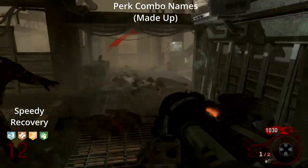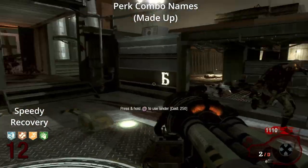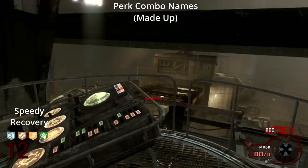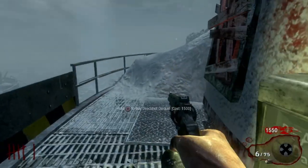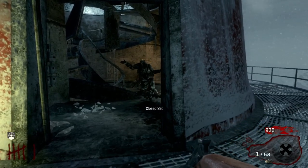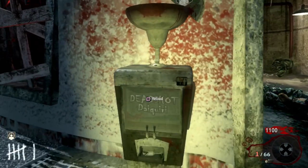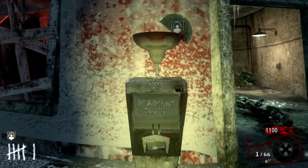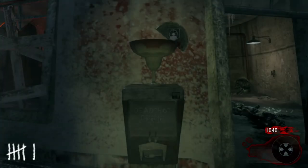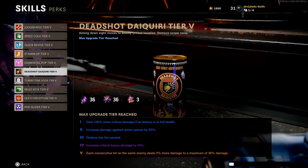Jug and Speed Cola managed to maintain their position as top perks, but now you saw Quick Revive and Double Tap being switched out — we were finally moving away from the same four perks every time. The only time you wouldn't see this change was single player. As we went through Black Ops 1, we saw another perk introduced on Call of the Dead. Sadly, Deadshot Dagger did not leave much for game-changing gameplay and didn't challenge any of the four spots. Deadshot Dagger, you will not be missed — except in Cold War, because you actually did something there.